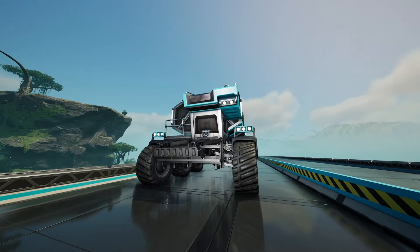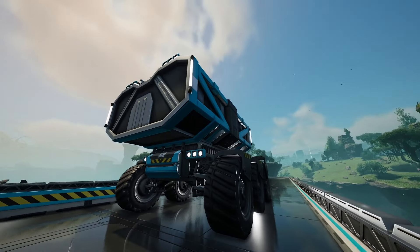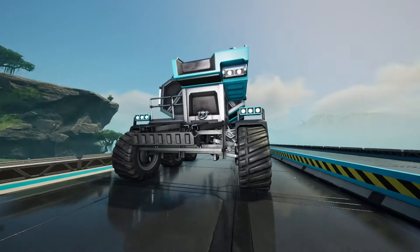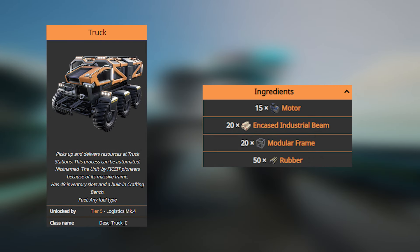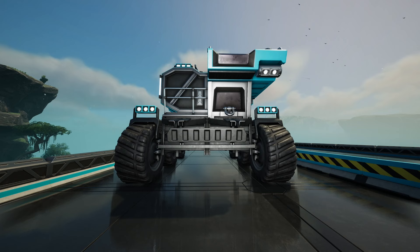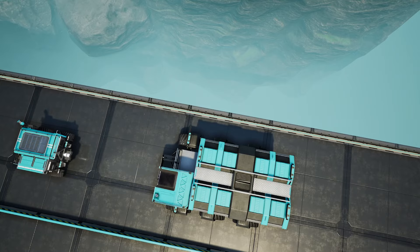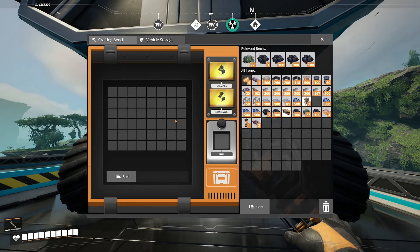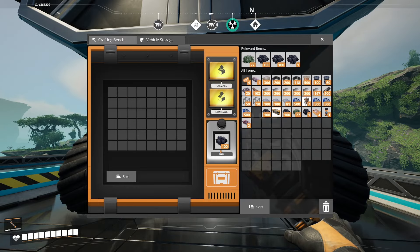That's 6 kilometres slower than this behemoth of a machine — the truck. As you can tell, it's far, far bigger than the tractor, and so is the cost of making it. This thing will set you back 15 motors, 20 encased industrial beams, 20 modular frames, and 50 rubber. The reason it costs more is because you unlock this later on in the game. Its storage is far greater — you can store 48 items inside the truck, which is amazing. And of course, it can also burn coal for fuel.